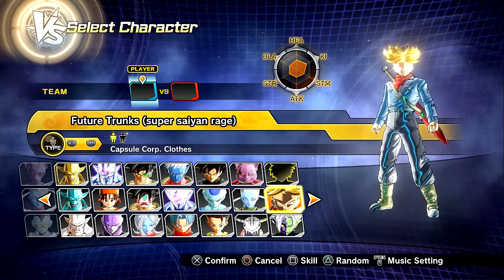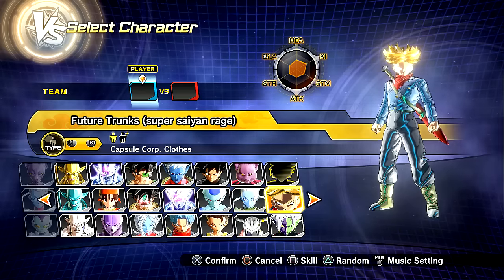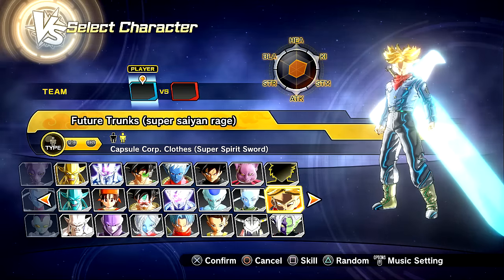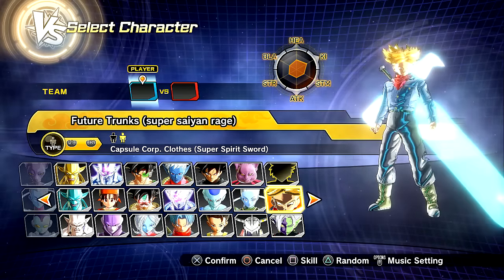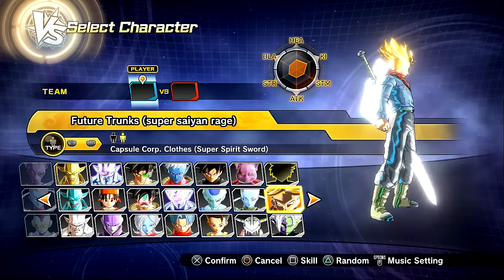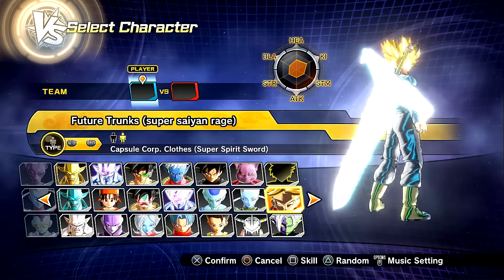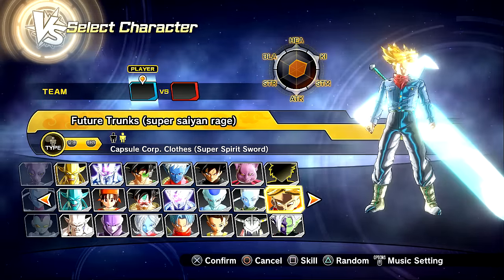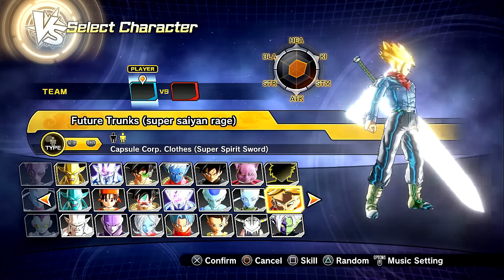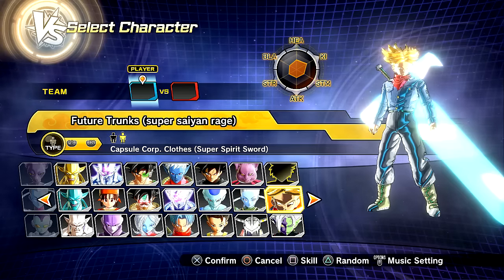Really awesome job. I saw this on the mod website and I was just like, yo, I have to install this and try it out. And this isn't the only version we got. We also have the Spirit Sword — his Future Super Saiyan Trunks Spirit Sword, whatever the name of this big-ass monstrosity is. It looks absolutely insane, almost like Bleach — like Ichigo Kurosaki with a big-ass blade. This is awesome, it glows and everything. The texture's really on point.